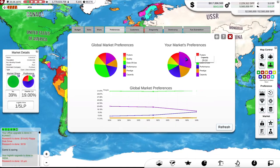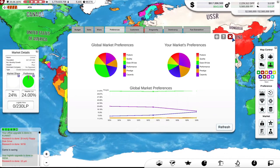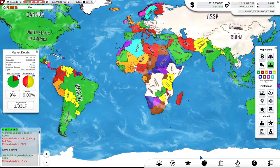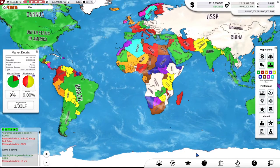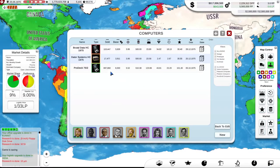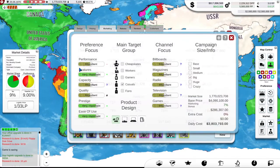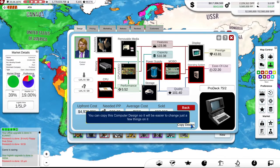Looking at stats and preferences: the capacity line is going down whereas performance is going up — interesting. This is the global market pie chart preferences, and this shows my customers' preferences. It might be nice to have a graph showing the difference in your own market's preferences, though that would change as you add or remove countries. Designing a good strategic tycoon game is a bit of a challenge, so kudos to Andras Pragorian, the developer, for doing a rather good job of it.